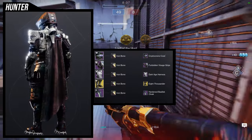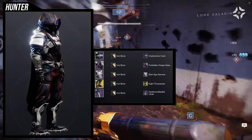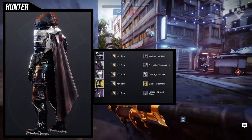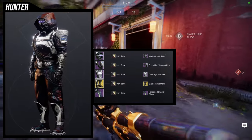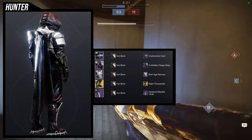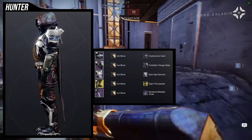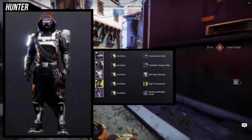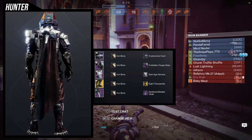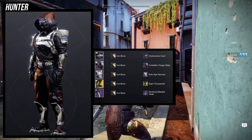A lot of this set is asymmetrical, leaning a little more on the right side, but the rope on the chest piece is on the left side so it kind of balances out, and the cloak is also on the left side, so it makes sense in my head. For the shader, Iron Bone — it's one of my favorite shaders for pretty much any set I make, because the chrome color is so good and the cloth color is just amazing.